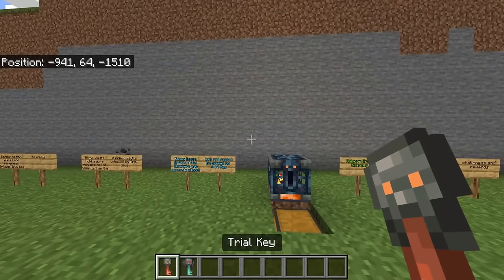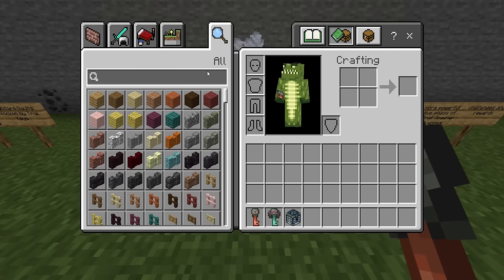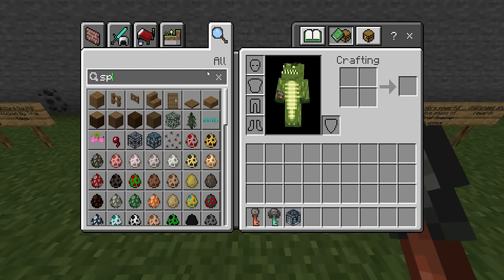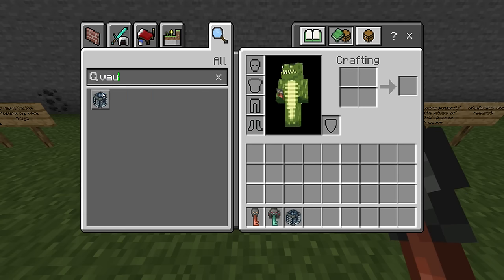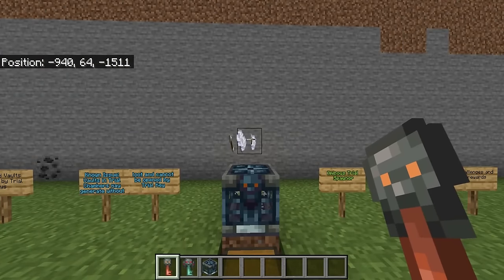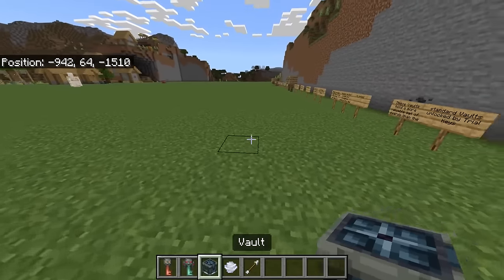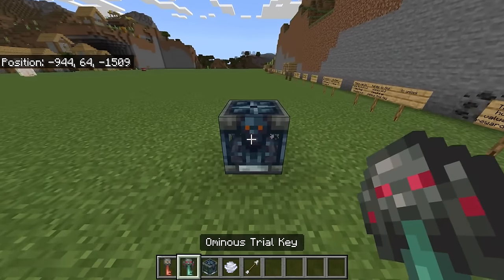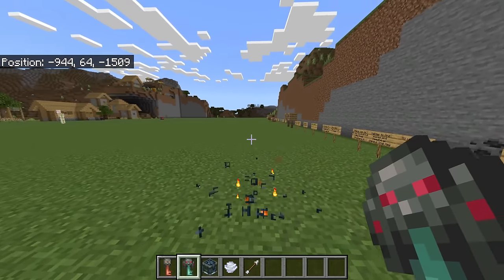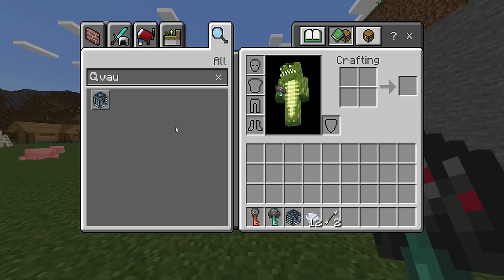The ominous trial key is used to unlock the ominous vault. If you type 'vault' in the inventory, there's only one listed — however there is a separate one which can only be found inside of trial chambers. If you try and use a regular trial key to open the ominous vault, it doesn't actually work. I imagine in the future there will be a separate vault in the creative inventory.